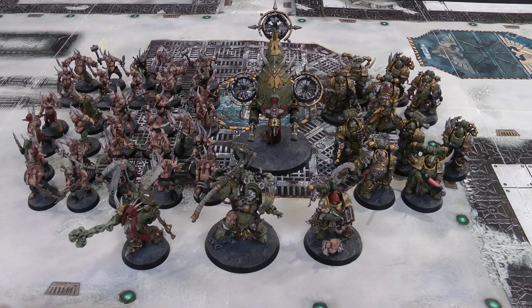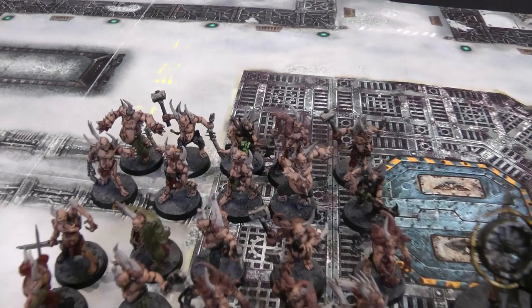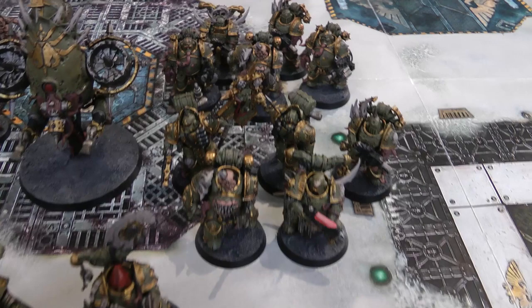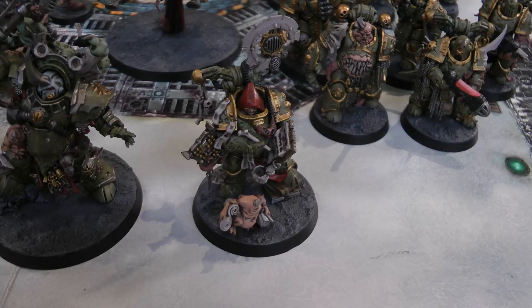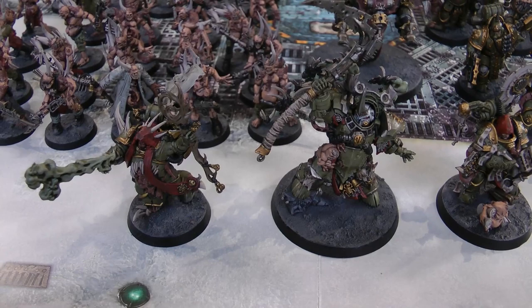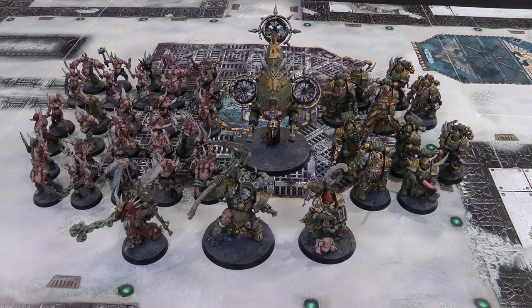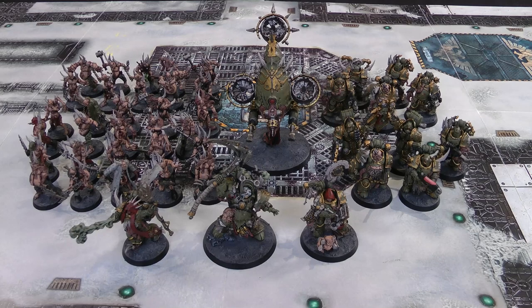Here's the first 50-power Death Guard army. We have Typhus the Herald of Nurgle, the Tallyman from this issue, the Malignant Plague Caster, a unit of 20 Poxwalkers, a unit of 10 Poxwalkers, the Fetid Bloat Drone, and two units of Plague Marines. The front unit has a Plasma Gun, the Champion with a Plasma Gun and Power Fist, and the Icon of Despair; the back unit has two Blight Launchers and the Champion with a Plasma Gun and Power Fist. The Tallyman is the Warlord with Arch Contaminator. Typhus has Putrescent Vitality and Curse of the Leper; the Plague Caster has Miasma of Pestilence and Blades of Putrefaction. Two psykers to try for seven psychic powers, plus Poxwalkers to potentially get seven killed.